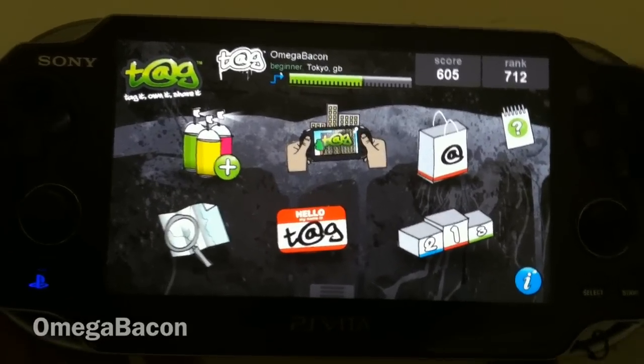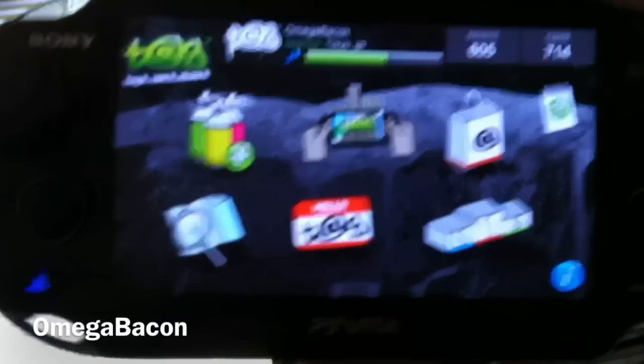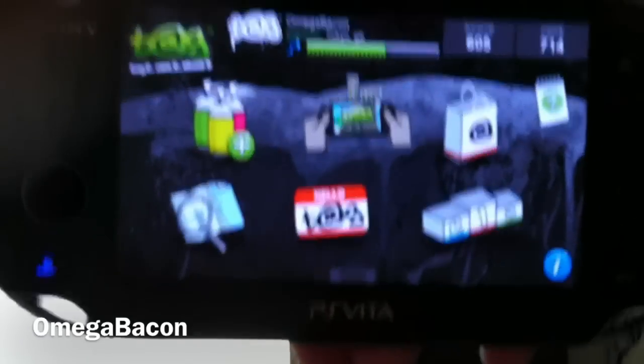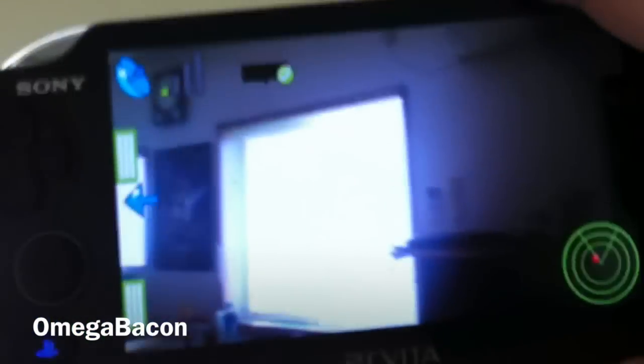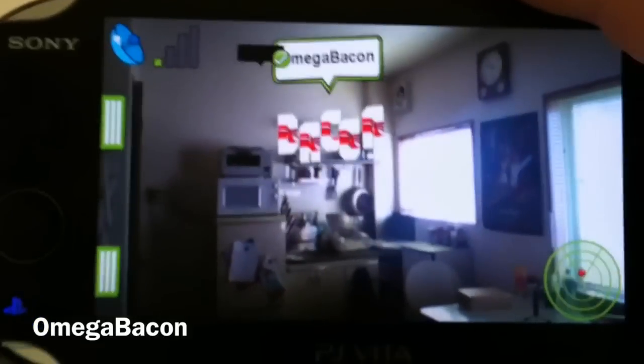I'll give you a little example of the tagging system now. Sorry, this is going to be really shaky because I'm trying to hold the Vita with one hand and my camera with the other — I'm not the most steady-handed person. Anyway, here we can see the camera. If I press cancel it seems to be all right again. Moving around with the camera — look, there's my previously placed tag, just floating about in the air.